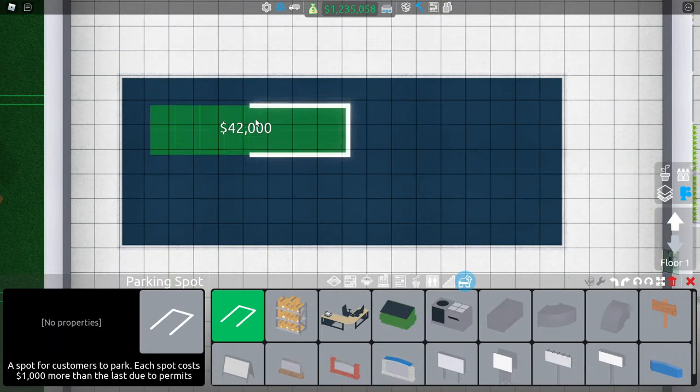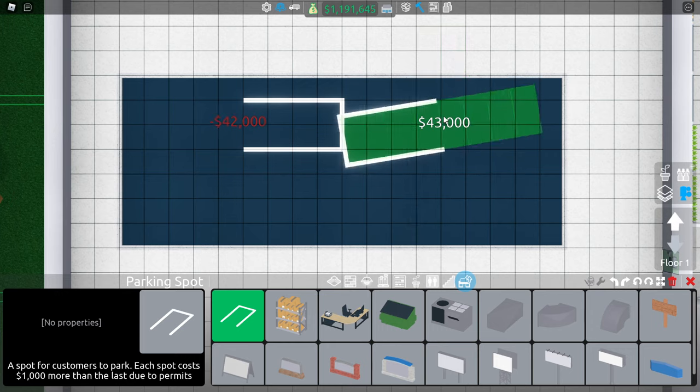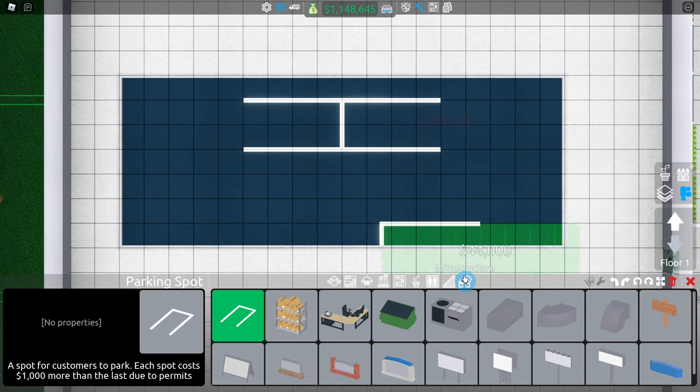Tip number 11: If you build the parking slots facing each other, you can place them 4 blocks closer to one another.